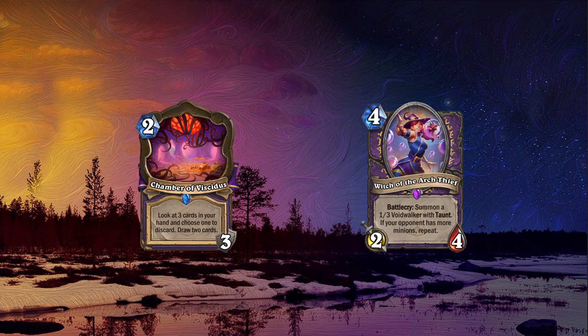Moving on to Warlock. Warlock got only 2 new cards since they reworked Cho'Gal for this class. The first card here is Chamber of Vecidus, which is a 2 mana location with 3 durability that reads: look at 3 cards in your hand and choose one to discard, draw 2 cards. Amazing location! This card is insane, especially in Discard Warlock, which was an already good deck and also received more buffs recently. This could potentially be a candidate for nerfs.